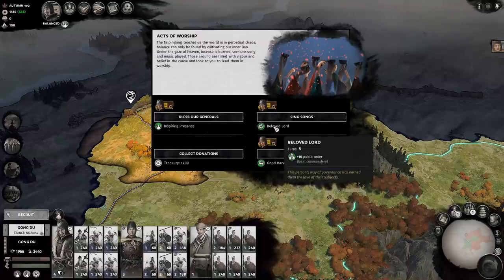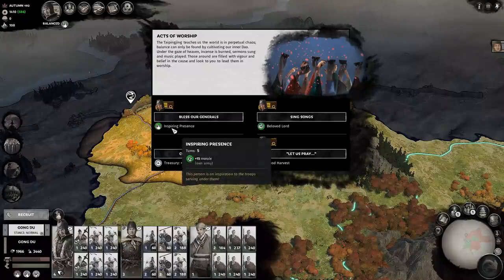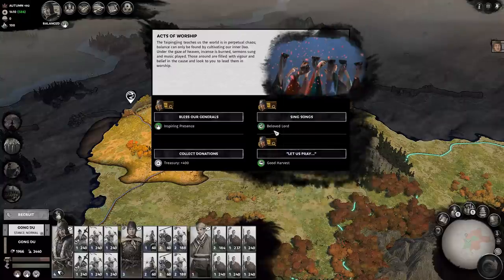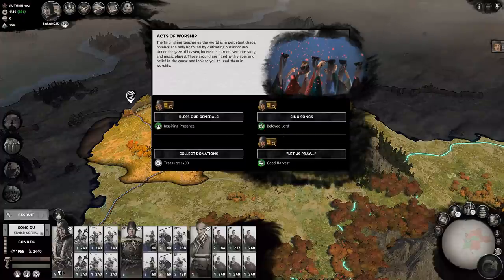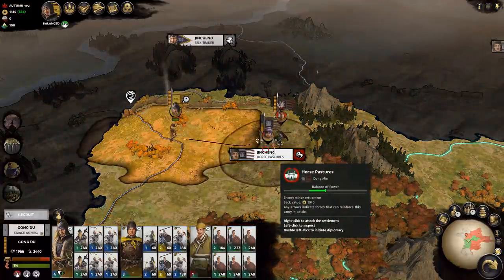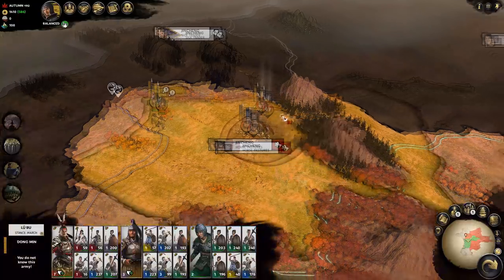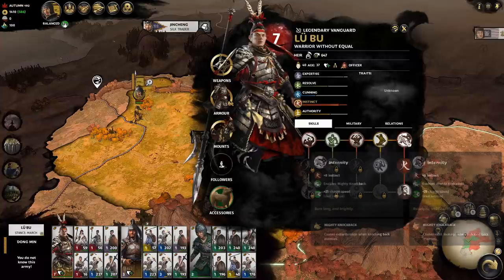Morale for my army, public order for the local commandery, food production for the local commandery, or money. I think this one is useless, this one seems good but I'm in enemy territory. I only need the happiness there but I'm actually okay there anyway, and right now I need morale - so bless our generals, yeah. I still can't actually reach - are you kidding me? I can! Okay, thank God. The question is can I make it a night battle? Does he have the night battle trait? I guess not - I don't think he gets that as a vanguard. He would though. Damn, so night battle doesn't work.